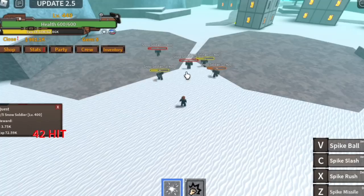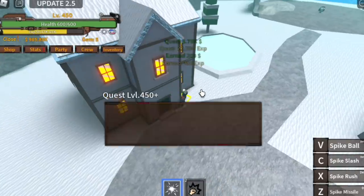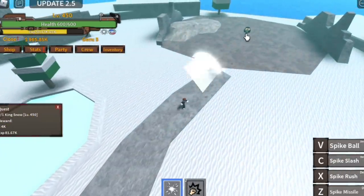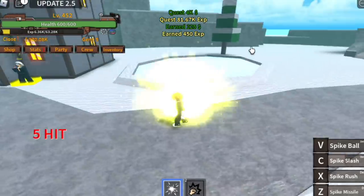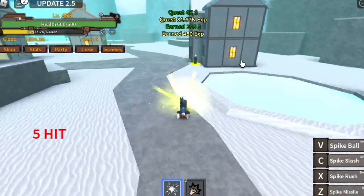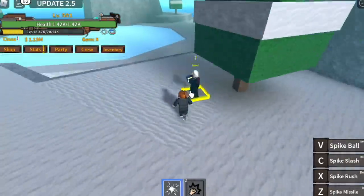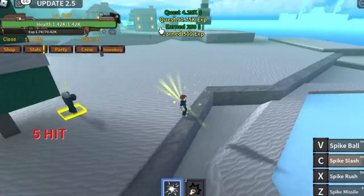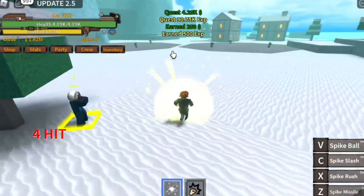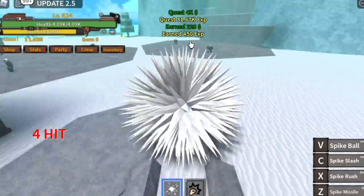The goal here is to reach level 450. Lure them, use your X or Spike Rush to defeat them. And after that you can start defeating the King of Snow. You can defeat him by just using one Spike Slash — aim lower. I'm starting to master the Spike Slash. The goal here is to reach level 500. After that, you can start defeating the Heavy Man with just one C skill. Use your V skill to go between the King of Snow and the Heavy Man, and so on.